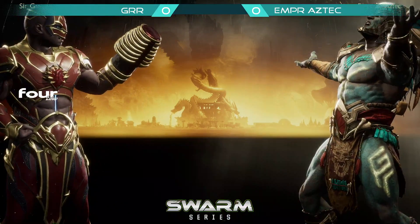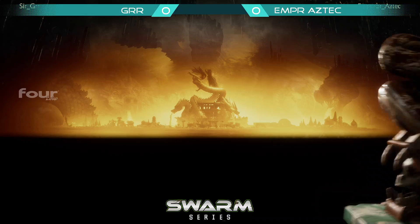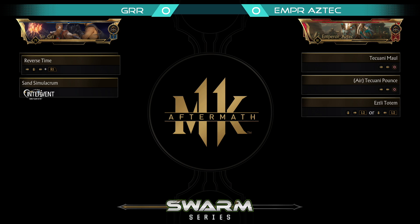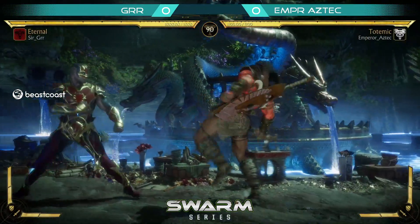The sand clone is out and Aztec does cat — can Gyrg teleport in time and then punish for sand trap? Possibly, depends on which cat he does. An air cat, probably not. Ground cat keeps running the length of the screen, so he probably could in that instance.